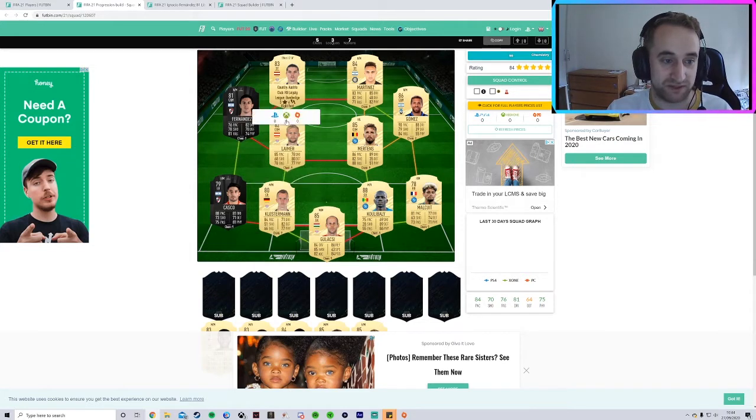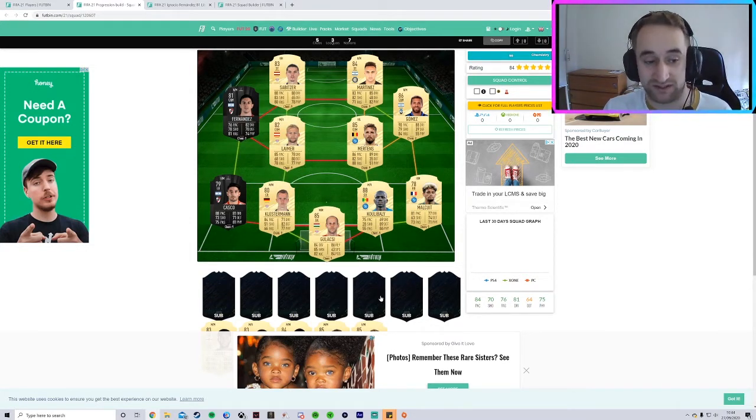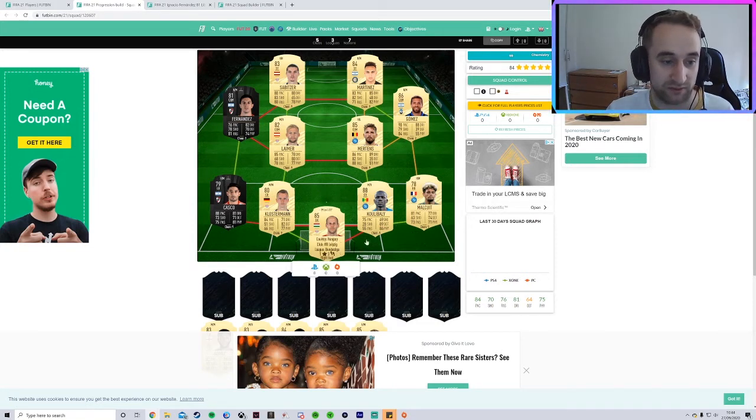You build these two, you build these three, potentially these four if you had the money for Golaski — I just put him in there because it's the same club, but you can have any German goalkeeper from the Bundesliga in there. And then you can build the right-hand side after that.